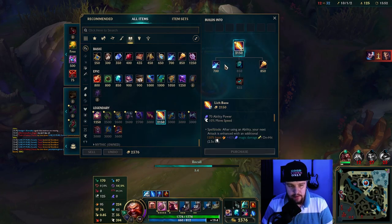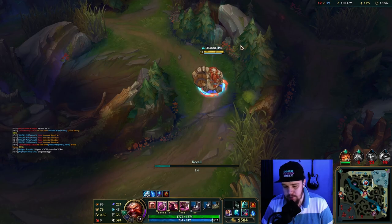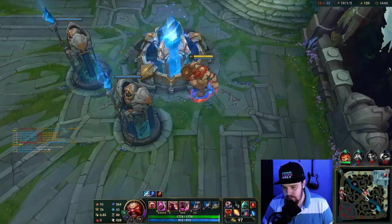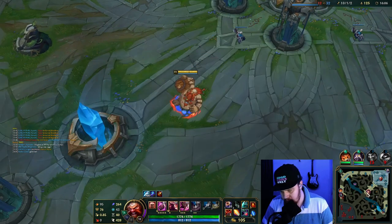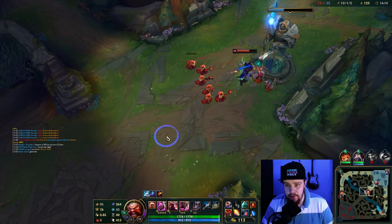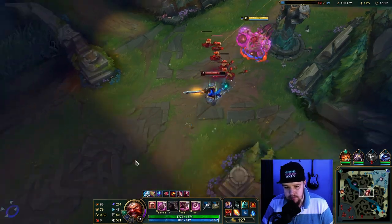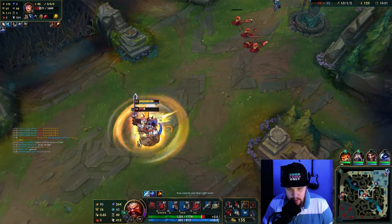I'm gonna go get the Lich Bane here — it's gonna increase my burst by quite a significant amount — and I'm gonna play for the Dragon. My team doesn't necessarily want to group here; Draven and Zrath are still running straight through bot lane, and even with a lead this could go very wrong. I'm gonna Predator here and run this Garen down really easily — walk with him.